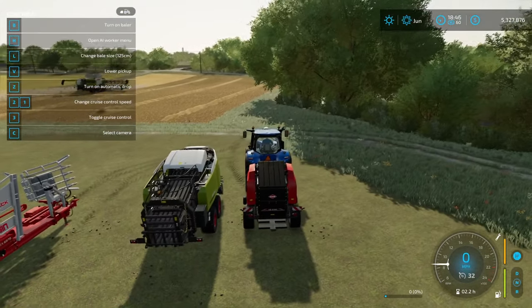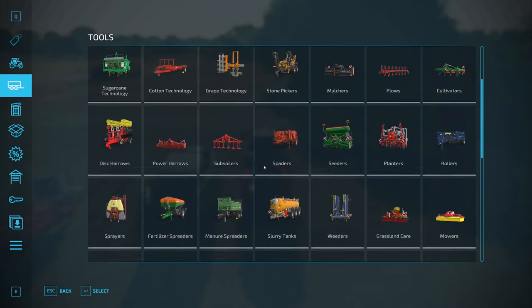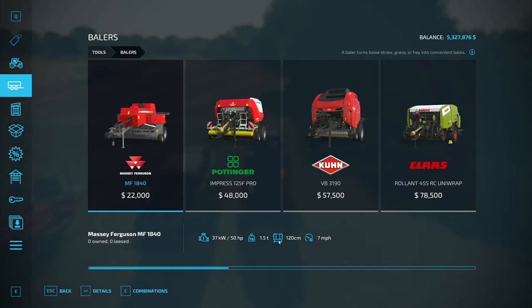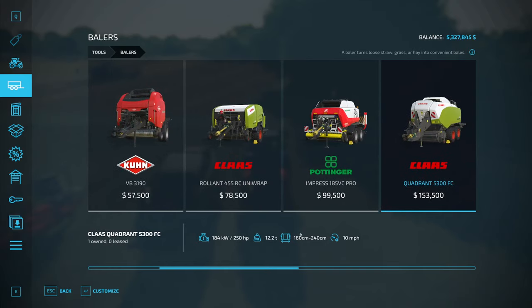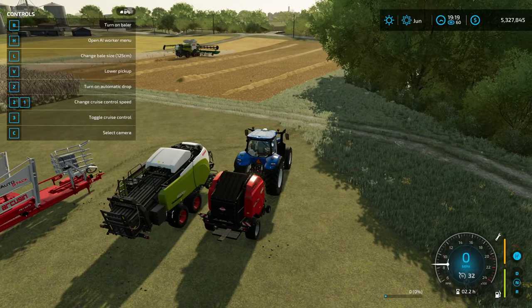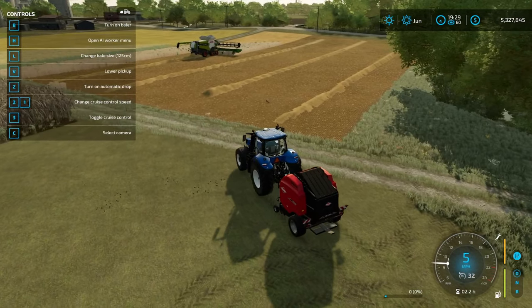If you don't want to deal with the forage wagon you can turn straw into bales. In this game there are two types: round and square. Under the baling category you have a ton of options — you'll see a square or round icon, and you can also adjust the size, with some balers producing smaller bales and others larger ones. This round baler here has options of 125, 150, and 180 centimeters — I'll keep the smallest so we can reach 100% faster.